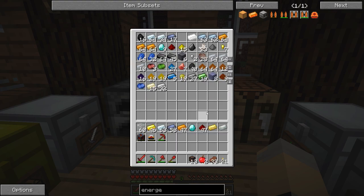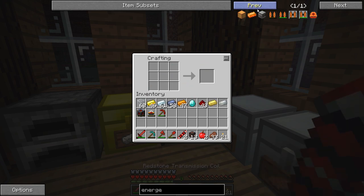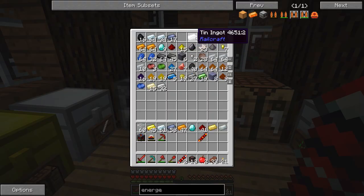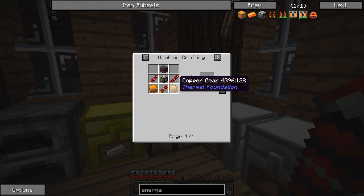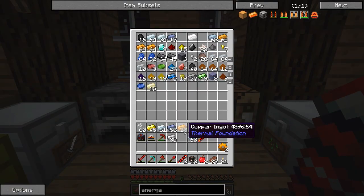I'm so good at this game. That was one of my finer moments. Let's make eight electrum ingots — that should be adequate for our purposes. And we do have the energetic infuser now, so I can throw that here. Actually, let's put it right here just temporarily so this thing can fill up. This thing has an internal buffer of 10 million RF, so I'm really not too worried about it. We need a couple of copper gears and I'm going to need some iron.